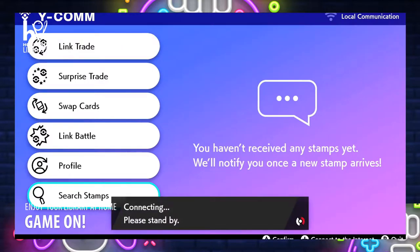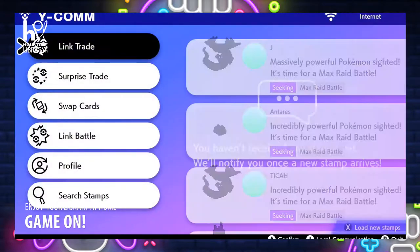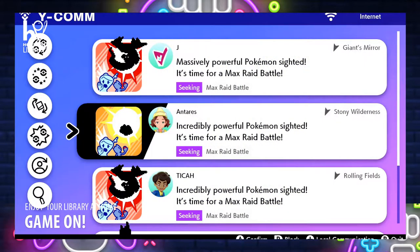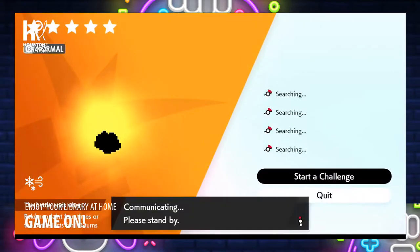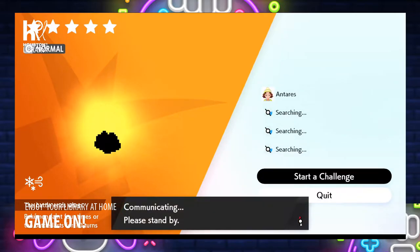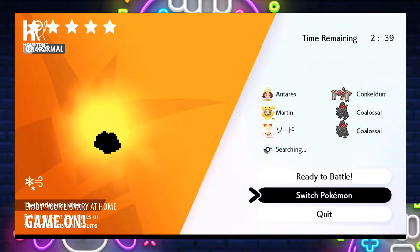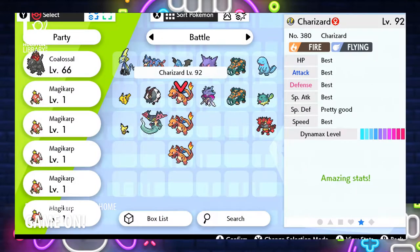Raid Battles are great to play with friends and to find and catch new and strong Pokemon. One of the easiest ways to find a raid battle is to join a player online or a friend and join their existing raid battle. What we're going to be doing is joining an existing raid. It is better to join with friends or play with others to easily defeat the Pokemon and hopefully catch it.